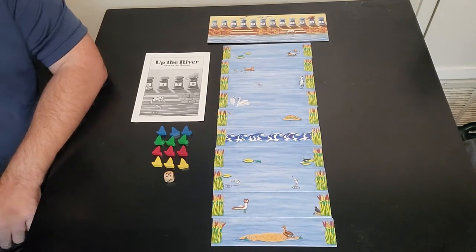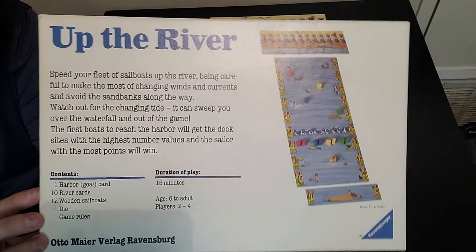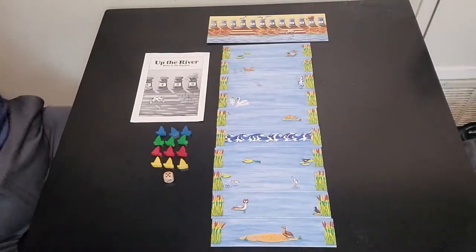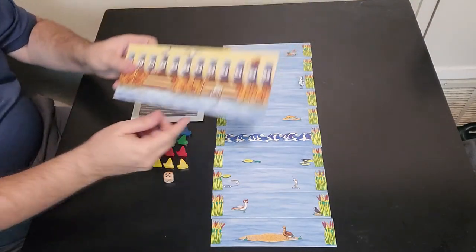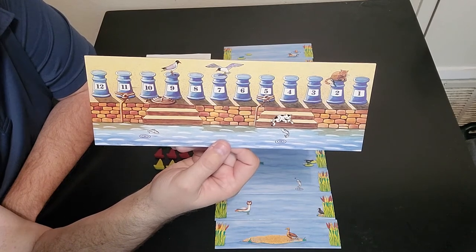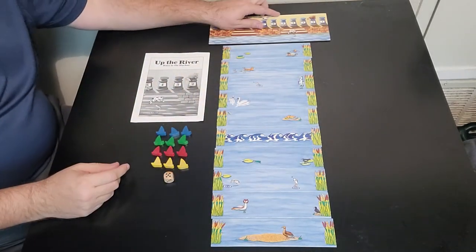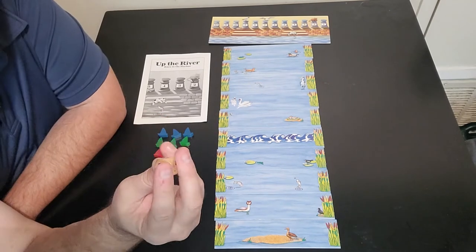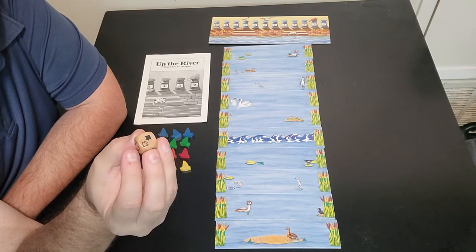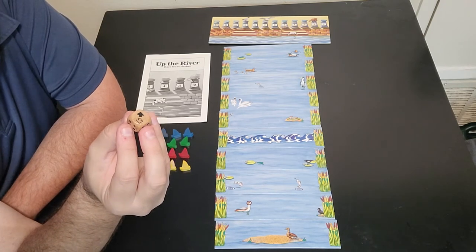They recommend you do the same order shown on the bottom of the box, and you can see it's exactly the way I have it set up. Then you have the harbor — this is where you're going to try to park all your boats. The first person to get their sailboat to the harbor will get 12 points, second gets 11, third gets 10, and so on. You also have the die — it's almost like a standard one to six, but it has one to five plus an arrow symbol, which I'll show you how that works. You can actually change the tide, good for you or not good for your opponent.